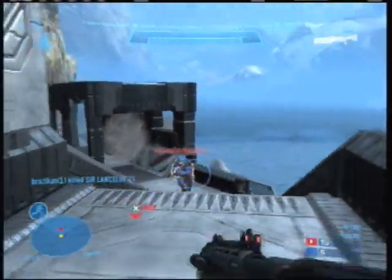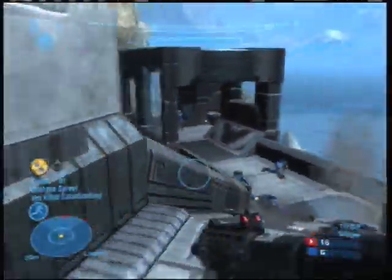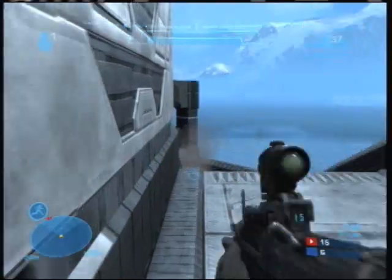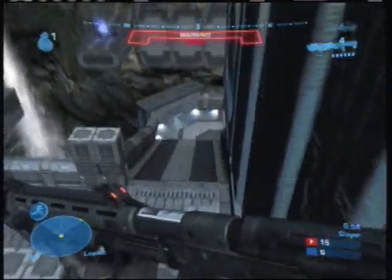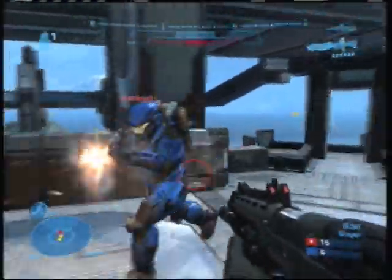Another thing I really like about the high ground up here is that the two approaches are very exposed and you can really take advantage of that. If anybody wants to rush you up here on the high ground, you're probably going to be able to put several shots into them before they can shoot at you, and that's really going to give you an advantage up there.